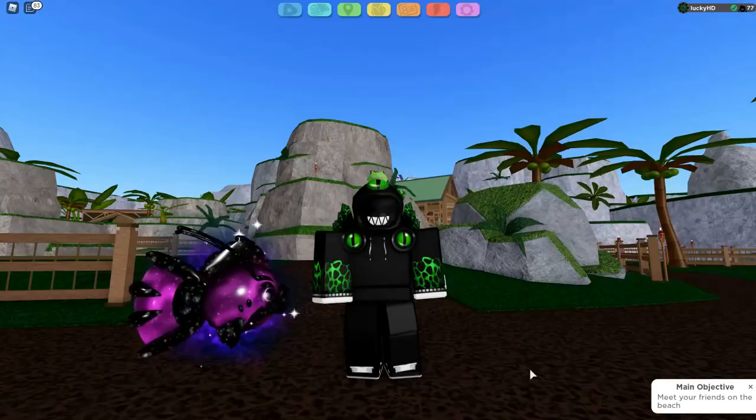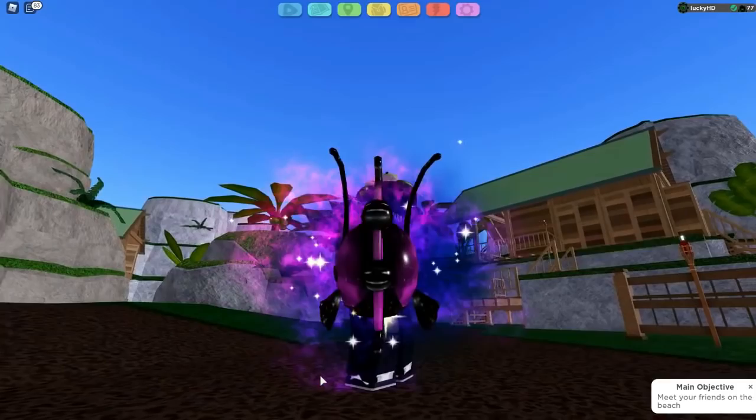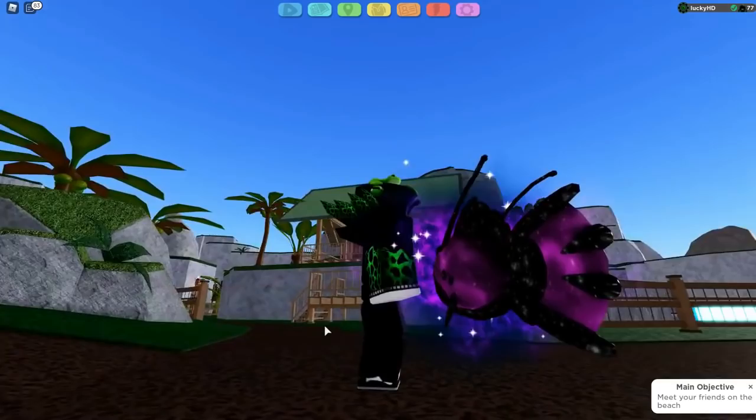Now let's go over the actual Radiants for all Tier 5 Goppys. Starting off, this is going to be the one you've seen throughout the video — this is the Galaxy Goppy. The Galaxy Goppy's Radiant is very, very cool. It has a nebula floating all around it with some stars in between, and the actual range on this thing is pretty big. It's a pretty large aura that shoots off a lot of stars the more graphics you have on. It also just features a really cool design, and with the Alpha version, it will change colors.